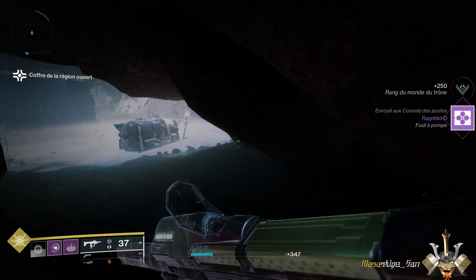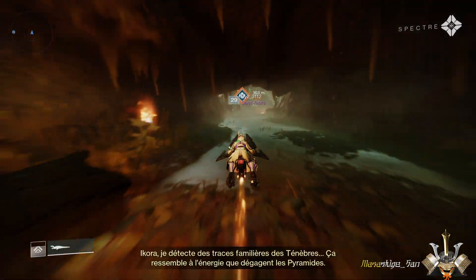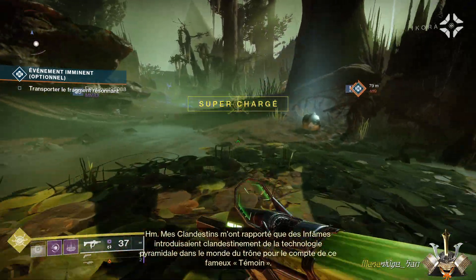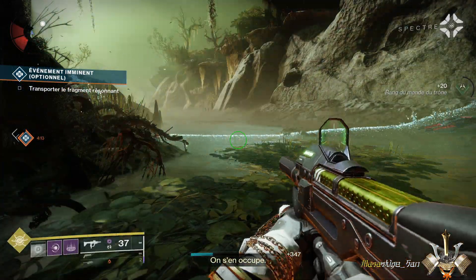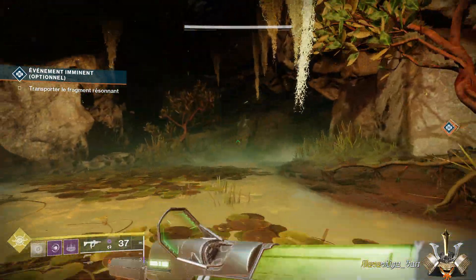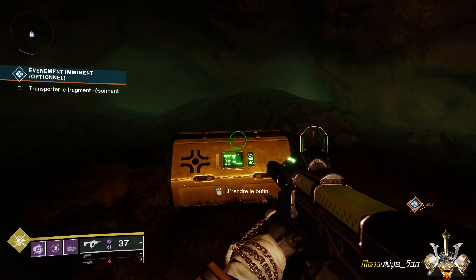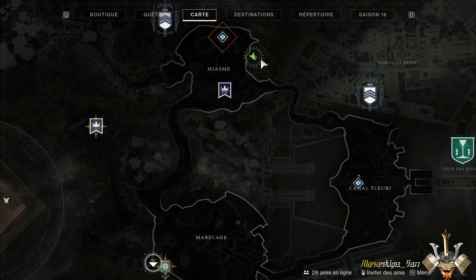On va aller prendre le troisième et dernier coffre. Pour ça, il va falloir que vous sortiez par où on est venu. On va repasser par la petite arche juste ici. À partir de là, on repère l'arbre, et on va bifurquer un petit peu sur la droite. On peut éventuellement, au passage, prendre la petite ressource de la planète — ça peut toujours être utile. À partir de là, vous reprenez votre passereau ou vous allez à pied, et on va y aller au niveau de cette petite grotte. On doit avoir un gardien qui est passé au même endroit que nous. Si on regarde au niveau de la carte, on est bien pile-poil au niveau du coffre — on le voit bien ici.